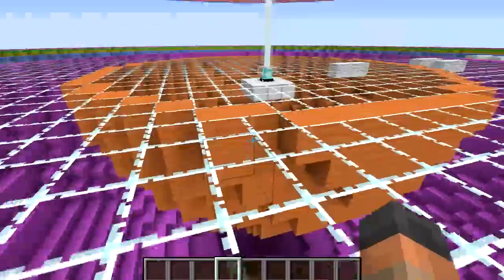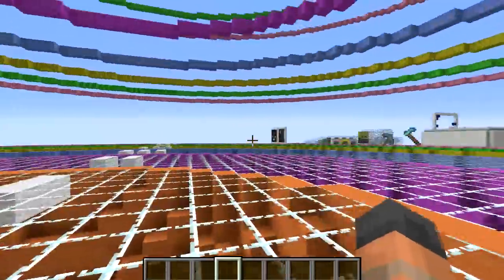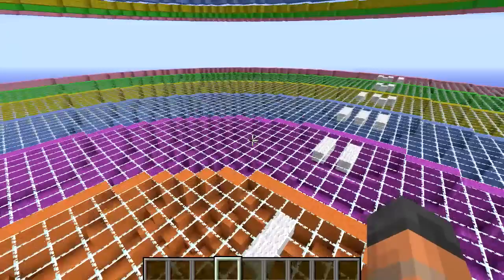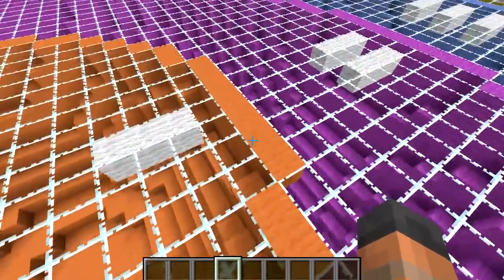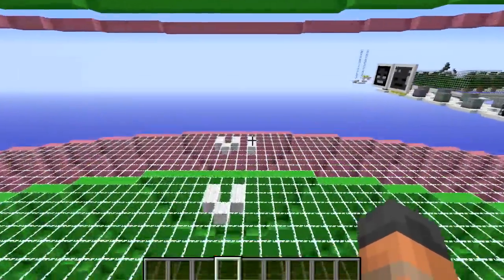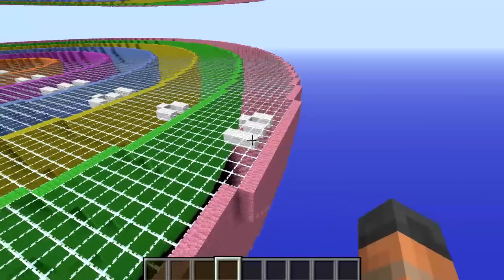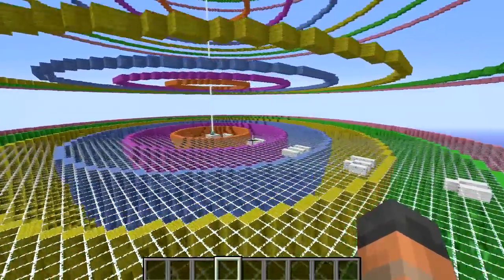Our testing is going to be very simple. I'm basically going to use different sized beacons, put effects on them, and then walk around figuring out how far the range goes. I've got some indicators over here in Roman numerals: the first is 10 blocks out, then 20, 30, 40, 50, and 60. I doubt it'll go further than 60, but that's a complete guess — we're going to do some testing and find out.